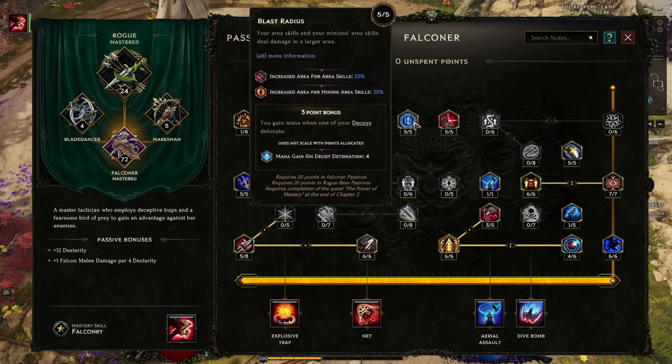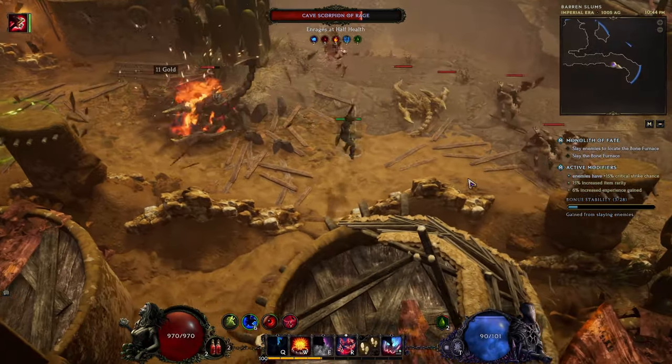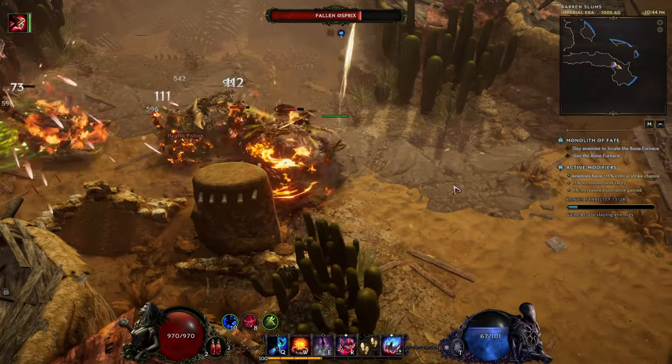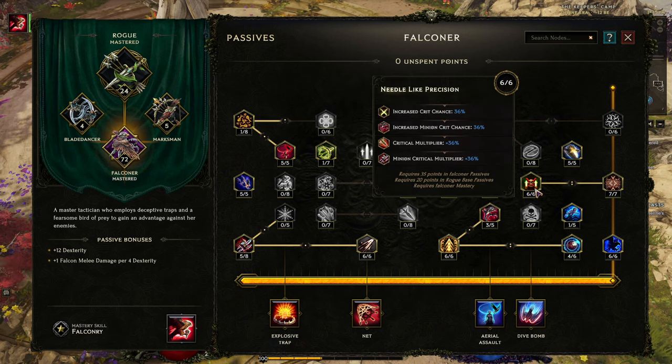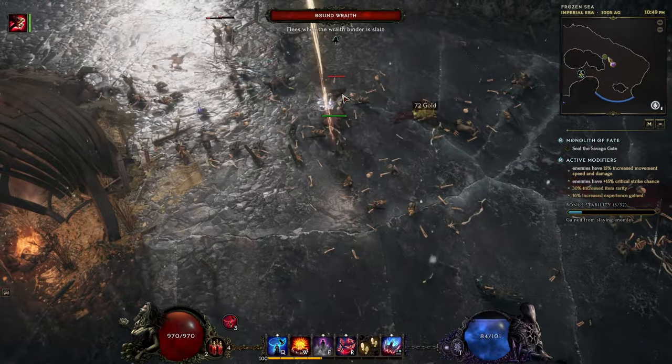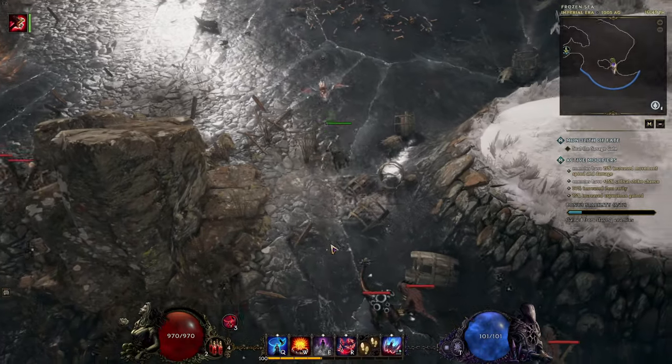You want Blast Radius Increased, which increases area for minion area skills and your own area skills — very powerful combination with all our skills. Then some protection will be nice: Deflect and Weave. And that's our bread and butter main passive: Intuitive Connection. Now Falcon Strikes and Dive Bomb will be instant cast, but with 5% more cooldown — we can live with that. Instant cast is really powerful. And now we can finally get Needle-Like Precision to increase critical hit chance, minion crit chance, critical multiplier, and minion critical multiplier.